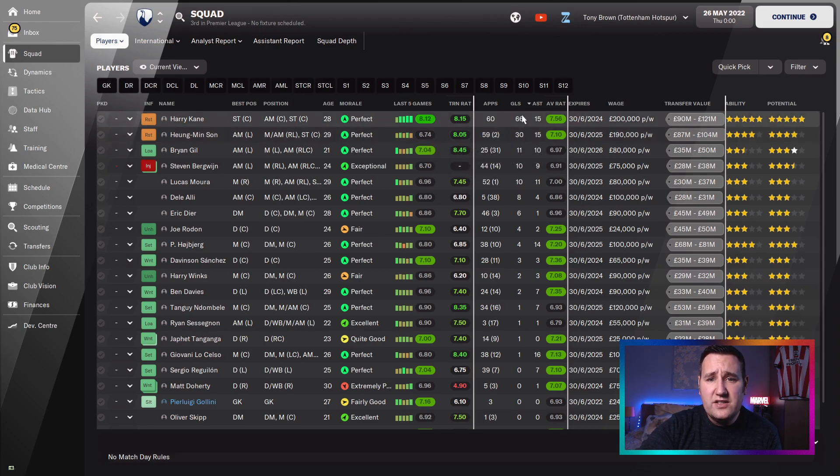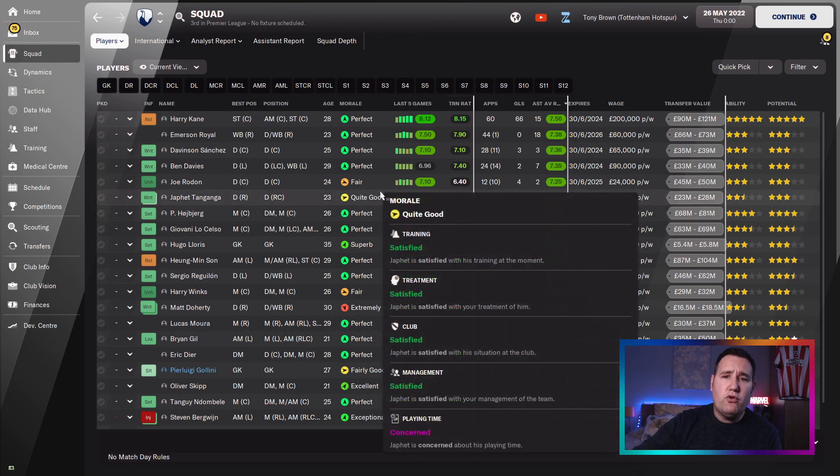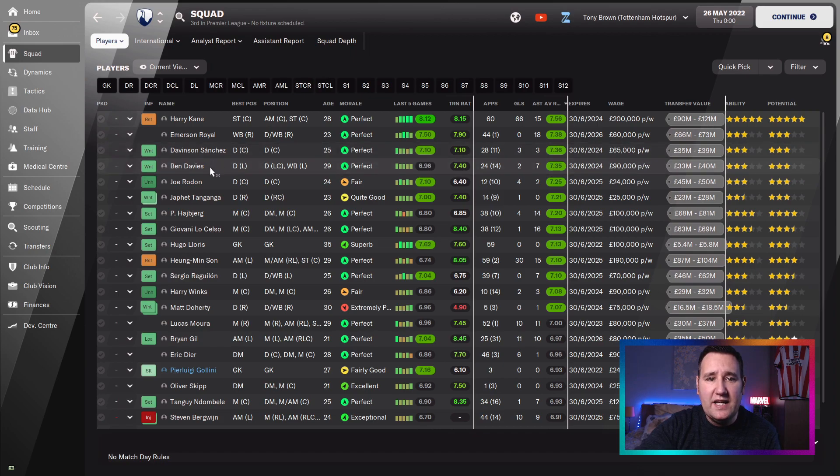So the pair of them combined for 96 goals. Gil's up there with 11, Bergwijn 10, Moura 10. Some guy called Dele Alli scored 8 goals, not a very good rating though. Average ratings: Harry Kane, Romero, Royal up there as well, Sanchez, Ben Davies - so defenders are all doing well, pulling their weight. Highest midfielder rating is Hojbjerg. Moura - I'm very surprised, 7 rating with 10 goals and 11 assists - should have been better than that.